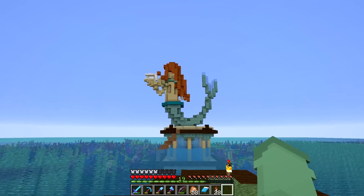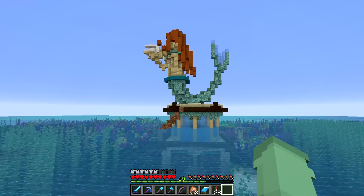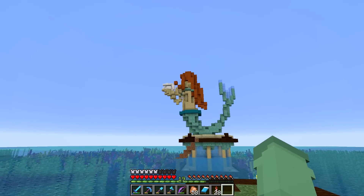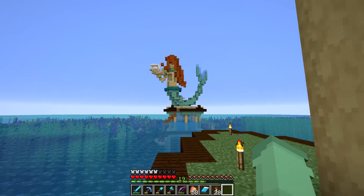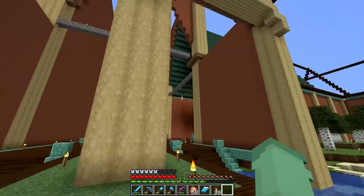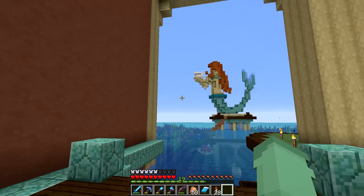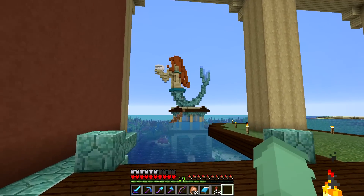Out in our front entrance you can't miss it - our beautiful mermaid statue stands tall, holding her little pearl in a shell. I absolutely love this structure and think the statue adds so much to the area and the theme. Organics are always so lovely, and although it was quite a challenge in survival mode it was definitely worth it.